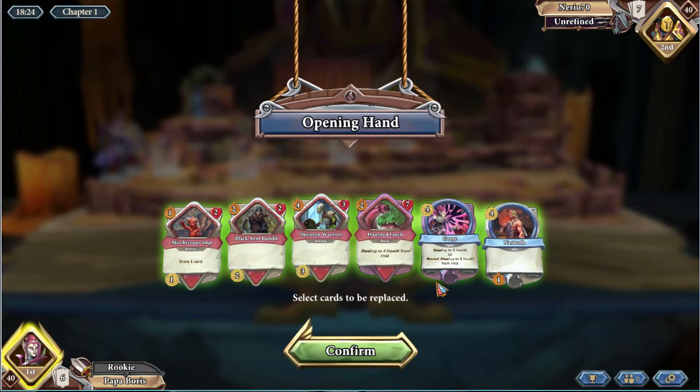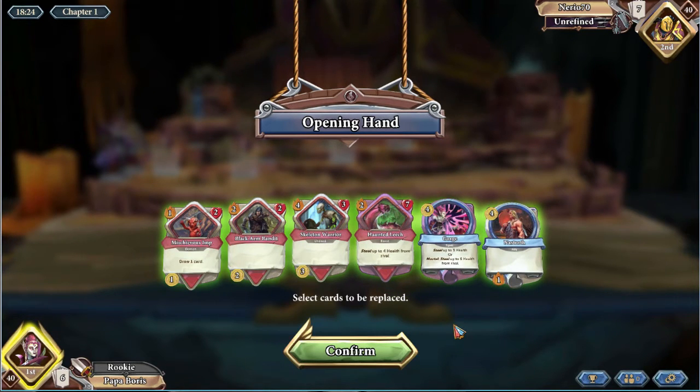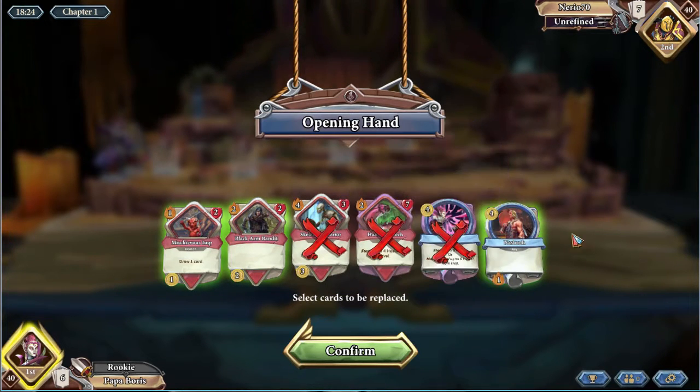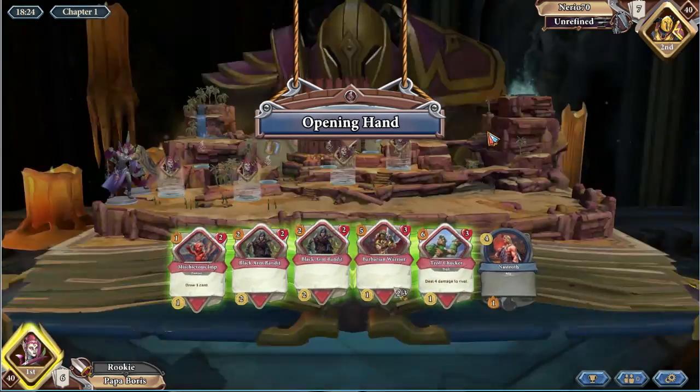I'm playing as Vanescula the Vampire. This is a really simple deck — I'm not a very good deck builder so I like to keep things simple. This deck just tries to deal a lot of damage. The vampire has lifesteal predictably, but the way lifesteal works in this game is that you have to have health missing for it to work, so if you're at full health you can't lifesteal. That's one of the challenging things about playing this vampire.